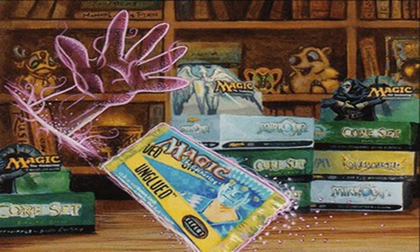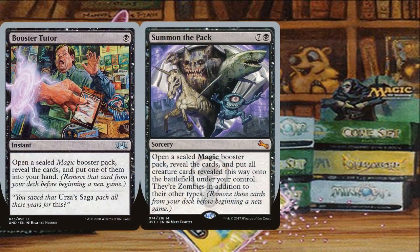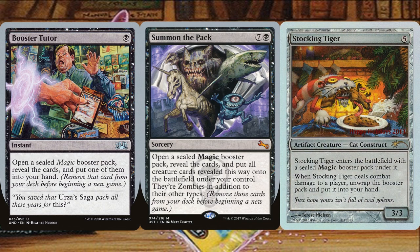Another type of wish effect is wishing for literal booster packs. Of these, there are only three as of the recording of this video: Booster Tutor, Summon the Pack, and Stalking Tiger. There are various ways you can use these effects — one is to keep actual sealed boosters at hand for when someone uses them, cracking the booster as instructed by the card. Or you can take a booster from your cube as when you drafted it. Since my cube is drafted in three parts, the boosters made for these effects are 20-card packs taken from the second section of my cube. But you can use them as you see fit for your cube.